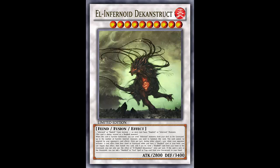So this is 'El Infernoid Deconstruct' — the 'El' like El-Shaddoll Fusion, 'Infernoid' of course, and 'Deconstruct' like Decatron plus Construct. It's a combination of them both. It is FIRE, Level 10, and — fiend is spelled incorrectly, noted. The borders are looking kind of white here and it says 'Fusion' but it appears to actually be a Synchro Effect Monster — I'll put the corrections in the description below.